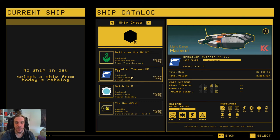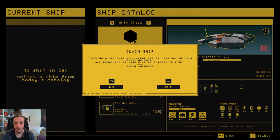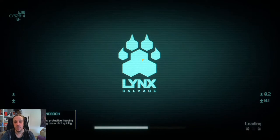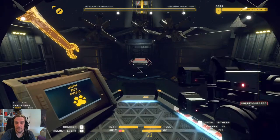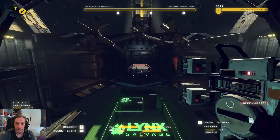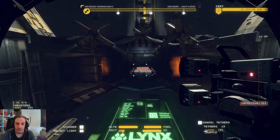Hi there, cutters, and welcome to my mackerel walkthrough guide for Ship Breaker. We're going to dismantle a tier 5 mackerel together. My plan is to show you the basics of this very beginner-friendly ship and how to dismantle it as easy and quick as possible, and how to get the whole thing salvaged in one shift — because if you're good at it, you can easily get these things into the smelters in one shift.